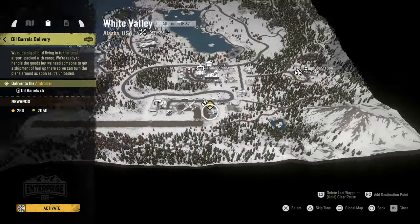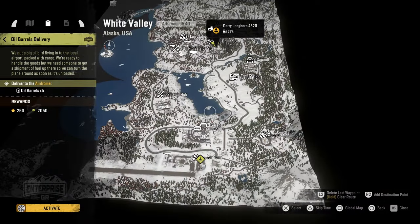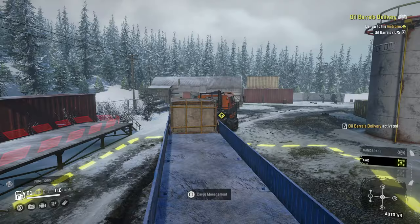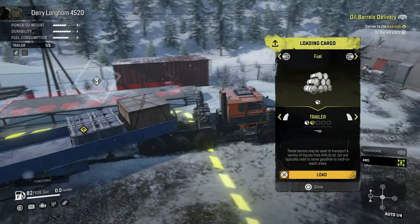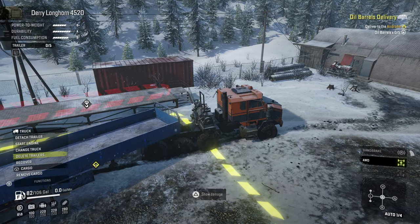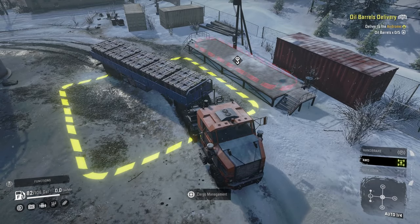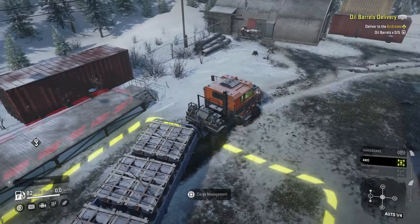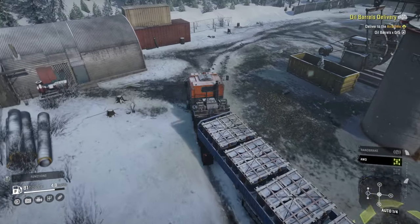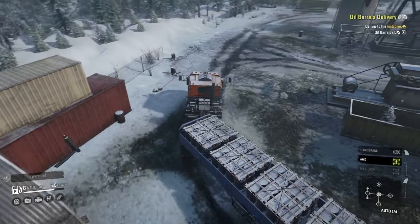We've got oil barrels for delivery — we need five. We're going to go ahead and do this because we're literally right here. We need to remove that previous cargo and grab five of these things. Let's fill up the trailer all the way and make sure we have five this time, because last episode I pulled away with three when I needed four and had to swing back around.